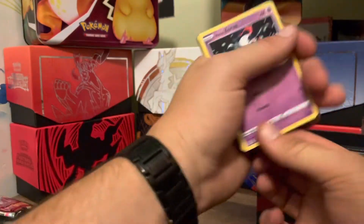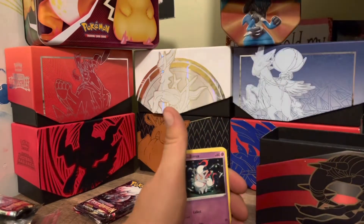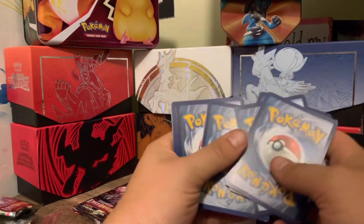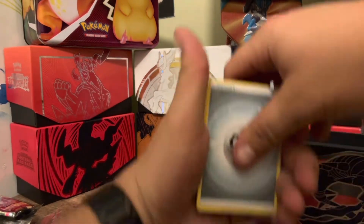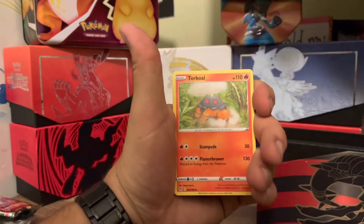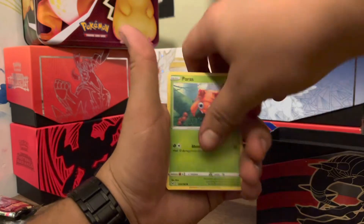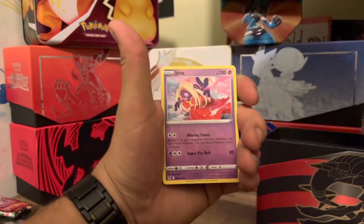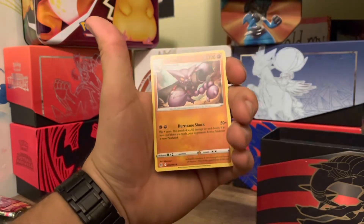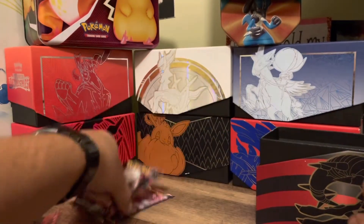Pack five: Colorless Energy, Mirage Gate — again color outside the art — Torkoal, Raichu, Hisuian Zorua, Paras, Inkay, Hisuian Basculin, Jynx, a reverse Relicanth, and a Glaceon. That's five packs open, down to the last three.